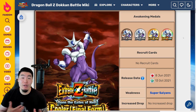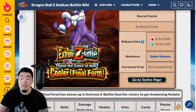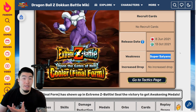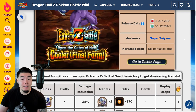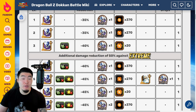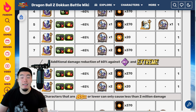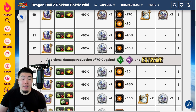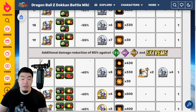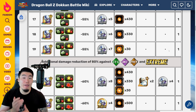So, first of all, the release date is October 13th, 2021 — which is tomorrow in about 14 hours or so. The weakness is the Super Saiyans category, so obviously bring a Super Saiyans team or at least as many Super Saiyans units as you can. As you go through the levels, you get your standard medals, some orbs, as well as one Dragonstone per stage. After level 3, there's an additional 50% damage reduction against Extreme type enemies. After level 7, there's a 60% damage reduction against INT and Extreme. After level 12, there's an additional 70% damage reduction against TEQ, INT, and Extreme. And after level 19, there's an additional 80% damage reduction against TEQ, INT, PHY, and Extreme. So basically, beyond this point, if you bring any units that are TEQ, INT, PHY, or Extreme type, they're going to be doing very, very little damage.